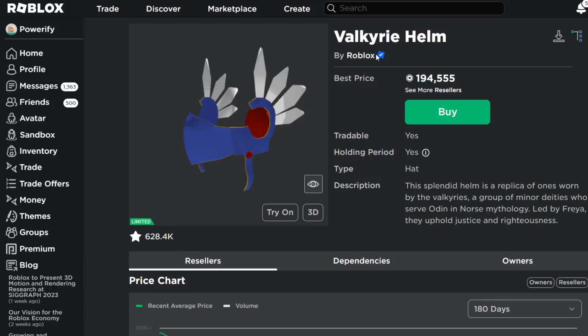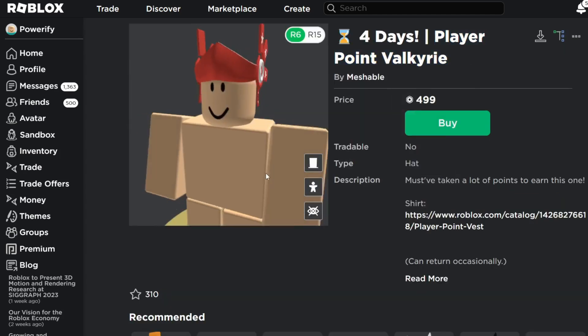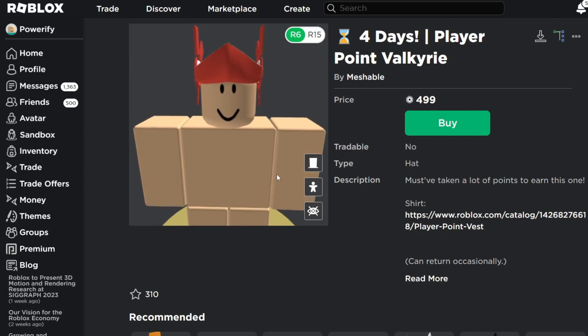Alright guys, what's up? So today I'm going to be showing you guys a Roblox UGC Valkyrie Helm. It's not exactly like the one I'm showing on screen. It's more like a custom UGC Valk, and it has some of the properties that a Valkyrie Helm has, but it doesn't really look like the original one. The one I'm talking about today is the Player Point Valkyrie. It has this weird thumbnail, but let's just do a little comparison between the two.